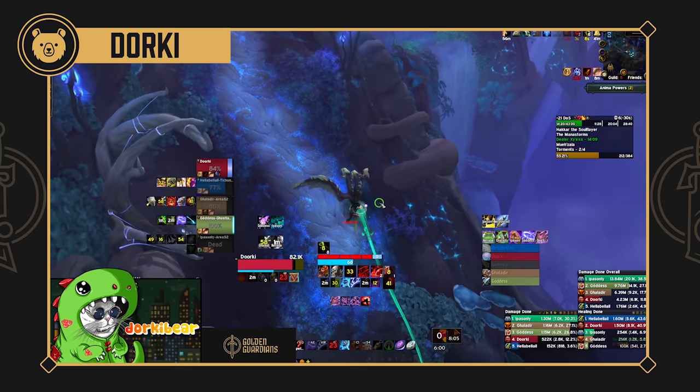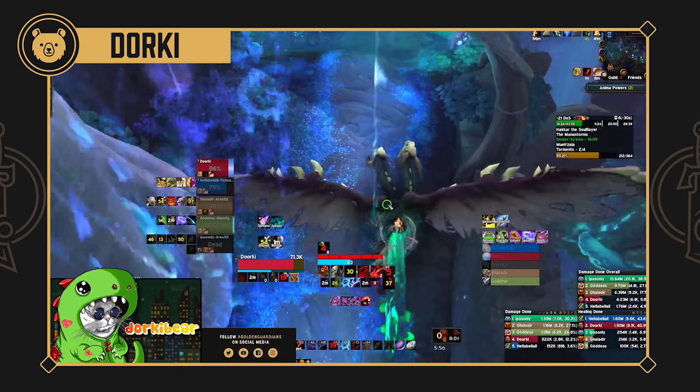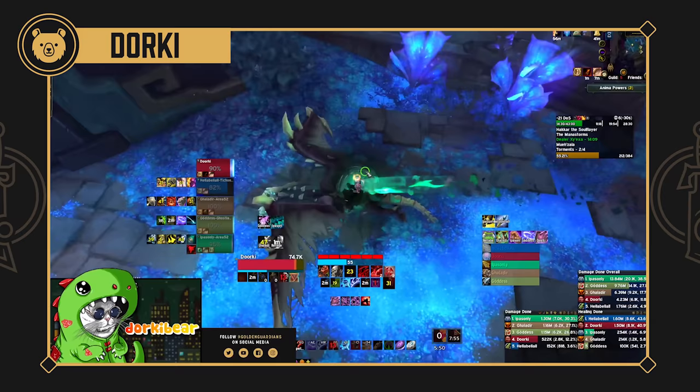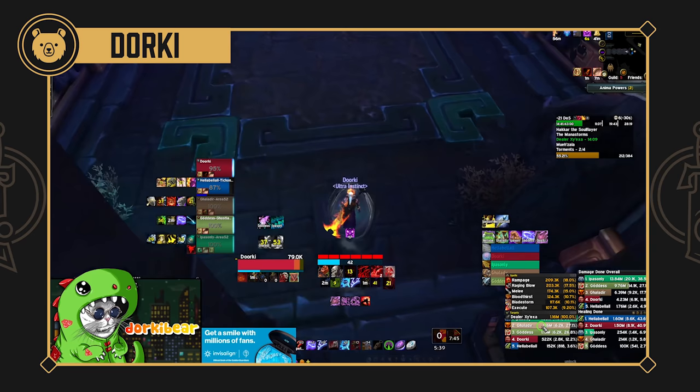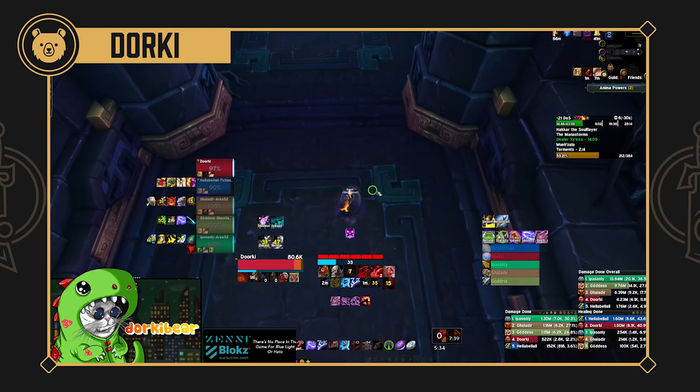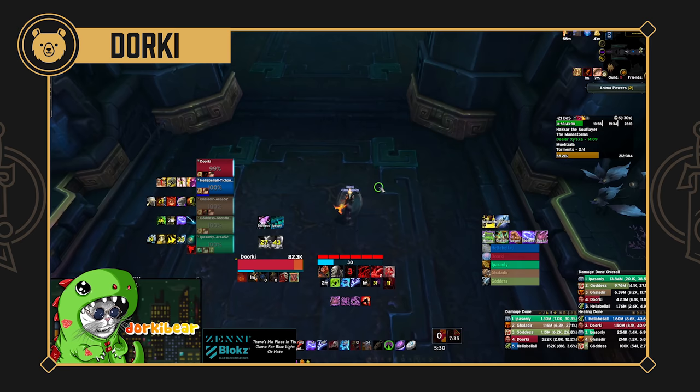I wanted to talk about kiting because it's really important to tanking. As a tank, the ways to reduce damage are: brute force it by just healing more; play your defensives correctly — that's somewhat of a skill cap; and the last thing is just avoiding damage by not standing in stuff and kiting. A large part of that is needing a slow, which is why Frost Mage is super good right now. The open secret about slow is that you can kite a little bit — backpedaling slightly — making mobs melee you less often.